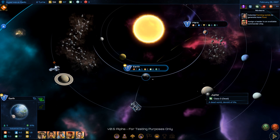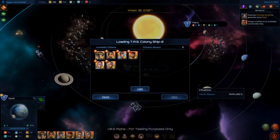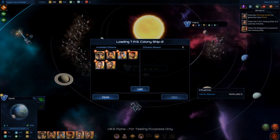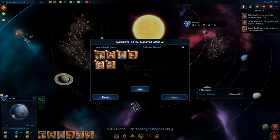Everything has sound effects for movement now. Another turn — I've got nothing to do. Oh — the colony ship is done! That's different: now I have to load individual citizens aboard the colony ship.